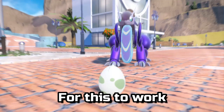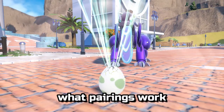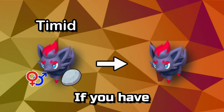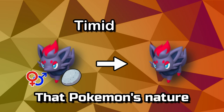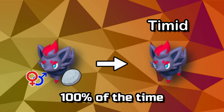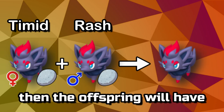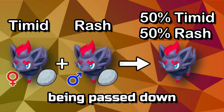For this to work, you must be able to receive eggs from a pairing of Pokémon. If you're unsure what pairings work, check out my guide to genders. If you have one parent hold an Everstone, regardless of gender, that Pokémon's nature will be passed to the offspring 100% of the time. If both of the parents hold an Everstone, then the offspring will have a 50% chance of each nature being passed down.